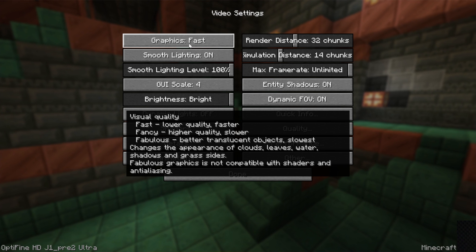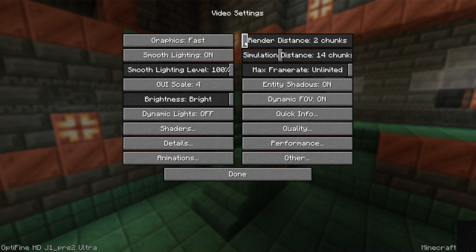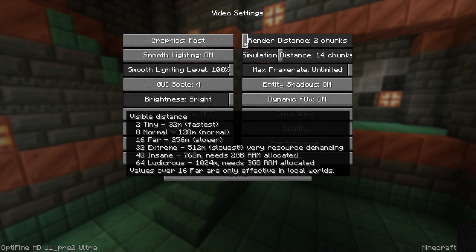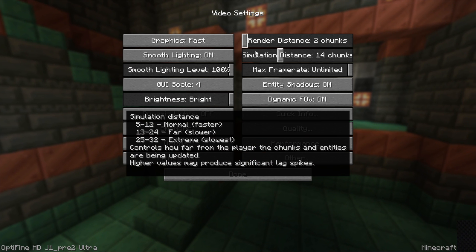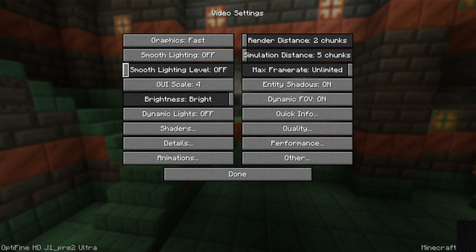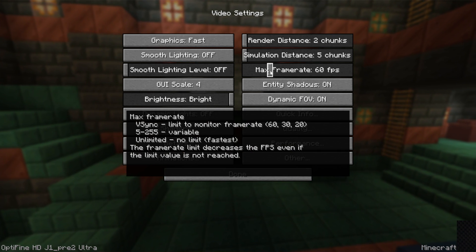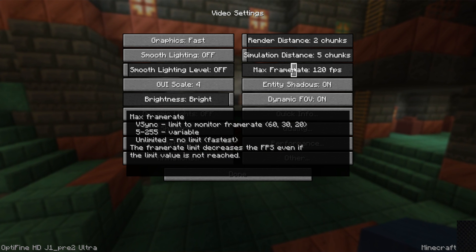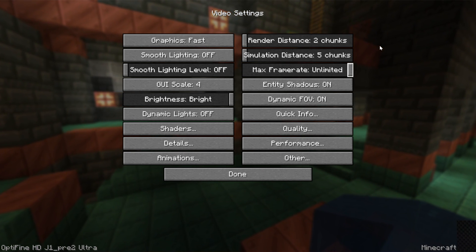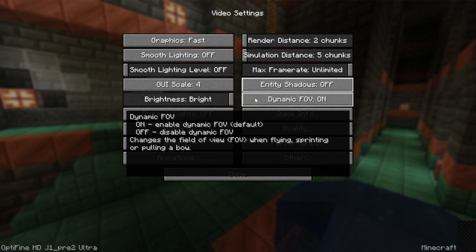To get started, set Graphics to Fast. Turn render distance all the way down to 2 — it's pretty unplayable, but you can boost it to 8 later if you're not getting any lag. Simulation distance, turn that down to 5 chunks. Smooth lighting off. Smooth lighting level off. Frame rate, set to Max — if you limit it to 60 or 120 FPS, you'll never exceed that cap, so set it to Unlimited. Entity shadows off. Dynamic lights off.